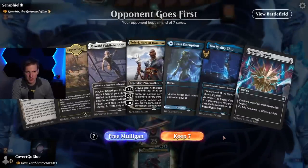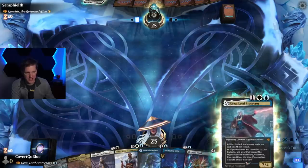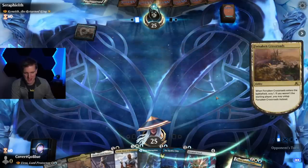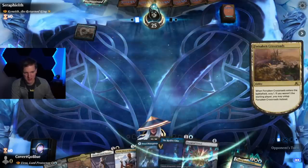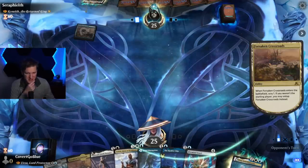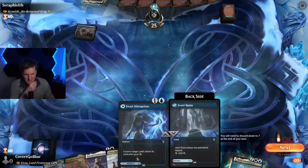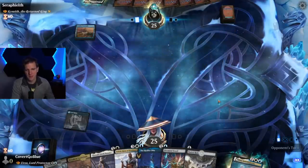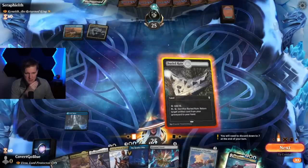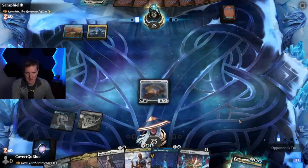We're on the draw with a pretty slow hand but there's a few ways this could work out very well, so we'll keep it. We do have Reality Chip, Urza - Oswald Fiddlebender can turn this into a Paradox Engine potentially, so we have some powerful cards. We're up against Kenrith - Kenrith is really tough. One of the things you most need to do to Kenrith typically is turn it into an Elk or a Legitimate Businessman, make it lose its abilities. Turn two - let's cast the Ornithopter, ramp ramp ramp, all about that ramp.